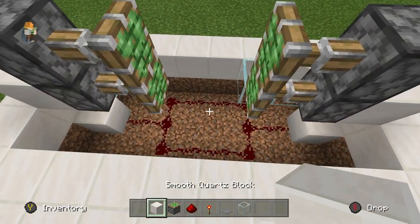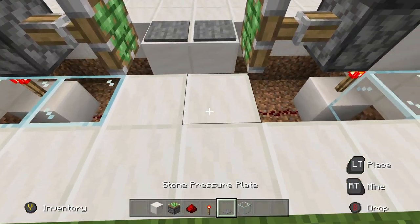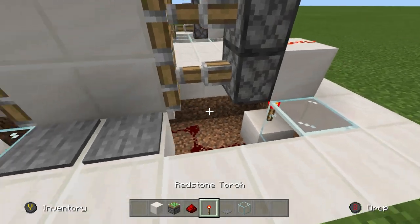Then you want to come up here and place two blocks above that with pressure plates on them, just like this, and then put the blocks on. You can fill in the blocks underneath and go back under and fill those in.